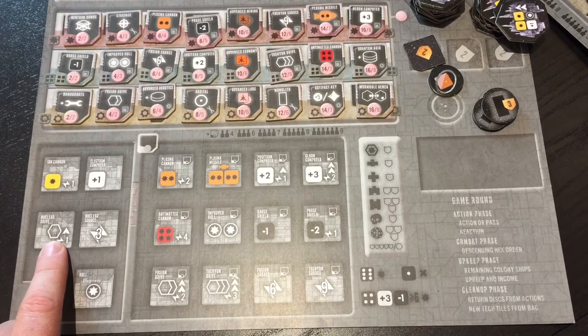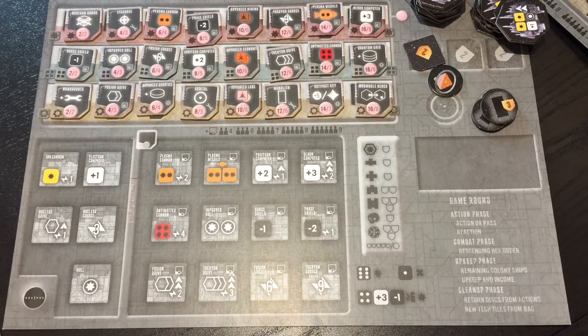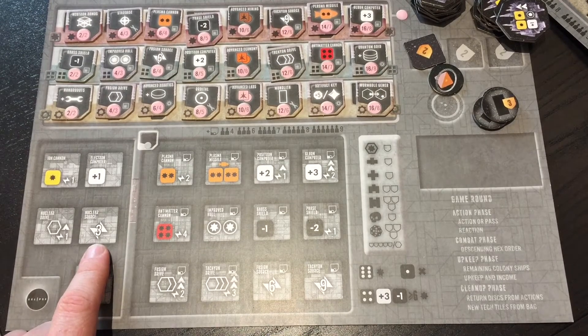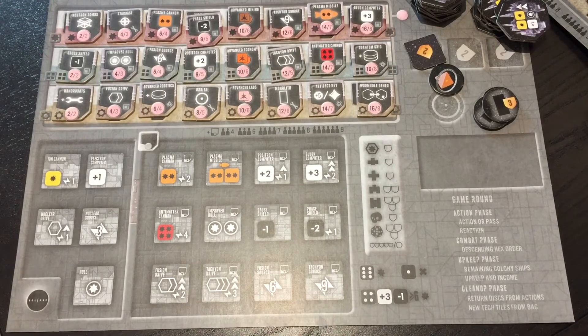The nuclear drive is the basic one — it moves one hex per activation, gives one initiative, and costs one power. The fusion drive upgrade allows you to move two hexes per movement action, two initiative, two power. The tachyon drive gives three hexes, three initiative, and three power. A movement action provides the smallest increment of two activations, letting you move the same ship twice or two different ships.